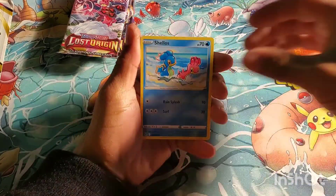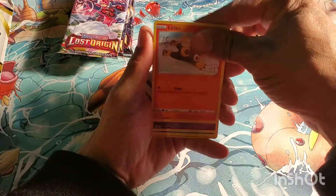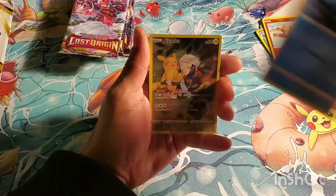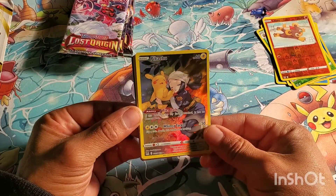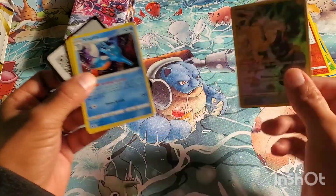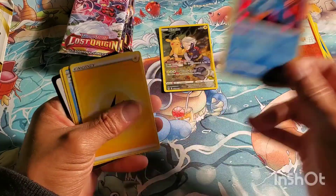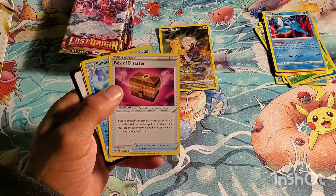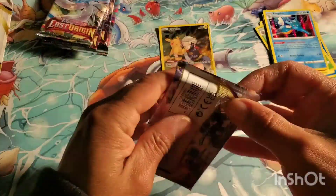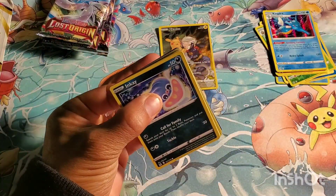Here we go — Shellos, kind of cute, but nothing in the first pack. Gastly, Ducklett — there we go! Got the Pikachu with really horrible centering, but I will take it. And another hollow Kingdra — they love giving me duplicates today, but I am not going to complain. I am finally on the board! Good old bundles coming through in the clutch.